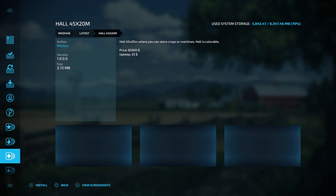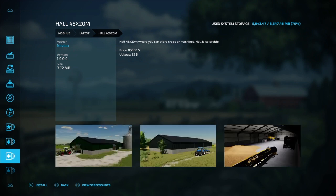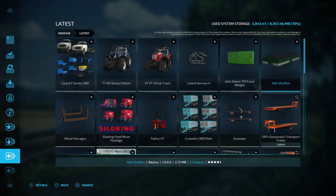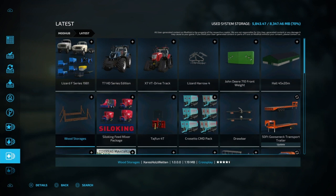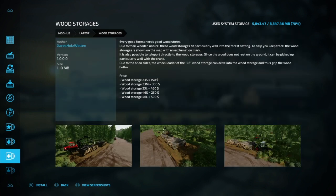And then we got the Hawn 45x20M — kind of cool. I pretty much have the sheds I'm going to get; I haven't found another one that's going to replace the ones I got.